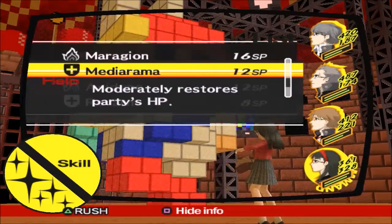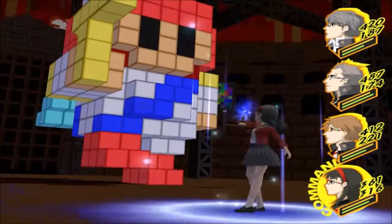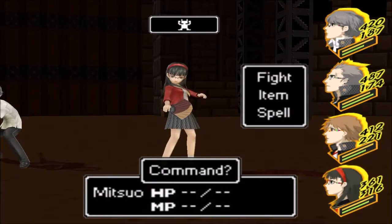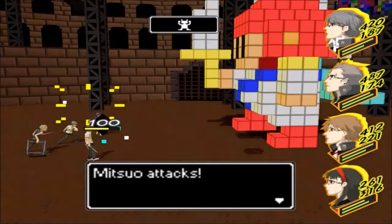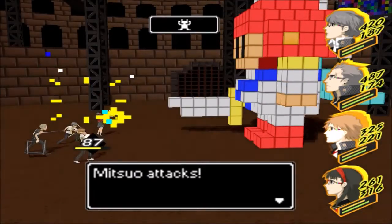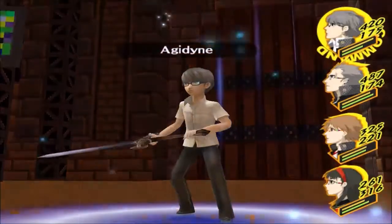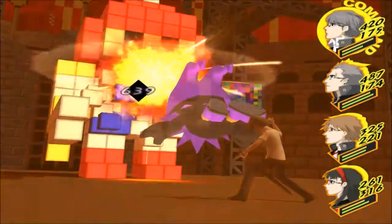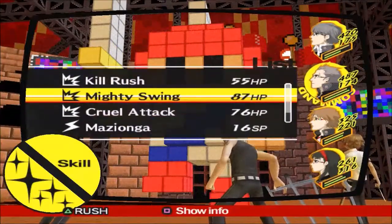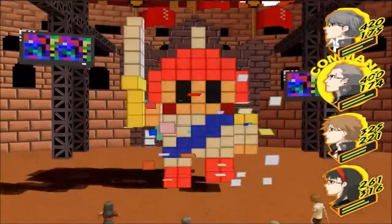Recarm. Let's go with an Agidyne. And it can also get multiple hits in — multiple attacks in — and it's bullshit. Let's go Agidyne full power. Six hundred and thirty-nine — beautiful damage. We'll go ahead and hit with a Mighty Swing for a nice crit.